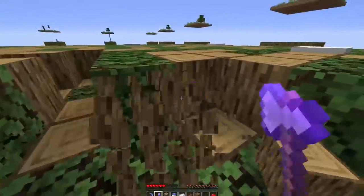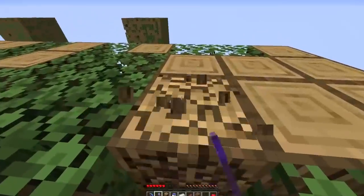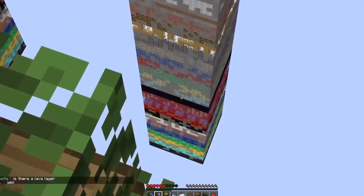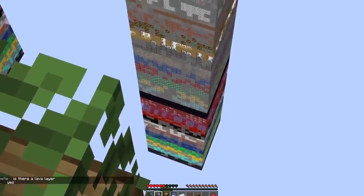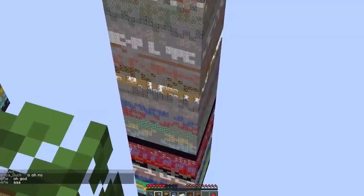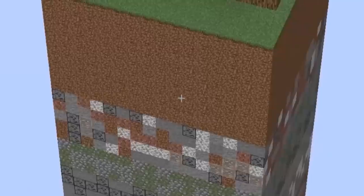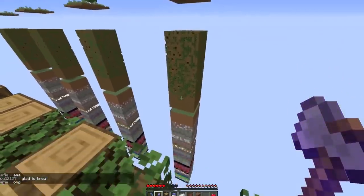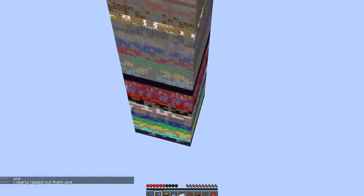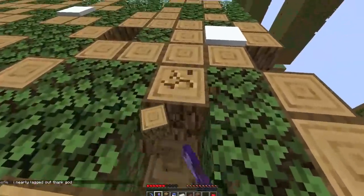They are absolutely stacked to the brim with OP loot. Check this out. Let me get close to the edge — look at that. We got diamond blocks, gold blocks, emerald blocks, redstone blocks, lapis blocks, diamond ore, gold ore, emerald ore, redstone ore, lapis ore, iron ore, coal, a mineshaft, a stronghold full of books, some more iron and coal, and then a chunk of dirt. There's also a lava layer, a water layer, obsidian, and quartz. So much potential to get stacked in this game.